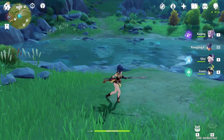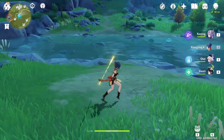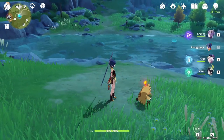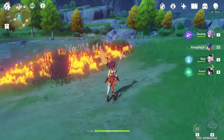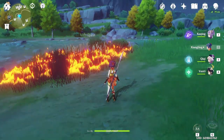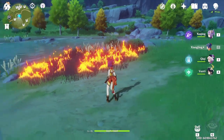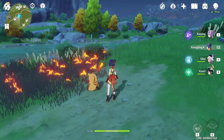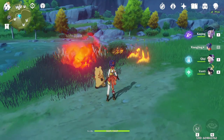Xiangling is a 4-star pyro polearm user and her normal attacks launch a 5-hit attack. Her elemental skill summons a bear which breathes fire 4 times in the direction it was dropped. The skill is one of the reasons Xiangling is so versatile. Whilst the skill says that it has a 12-second cooldown, in actuality the bear stays on the field for 7 of those 12 seconds. Also, the skill goes on cooldown not when the bear disappears, but when it's dropped. So in reality, the skill cooldown is only 5 seconds.